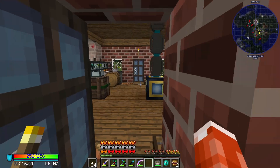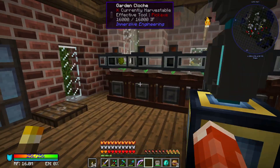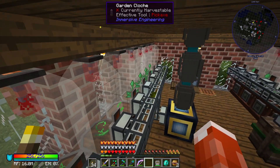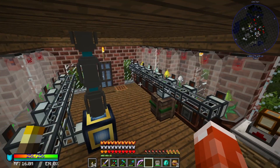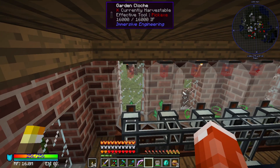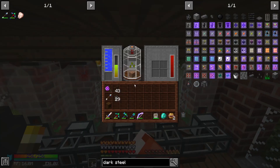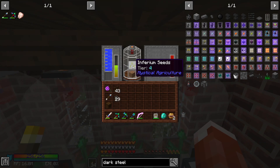Let me show you a little bit of what I've done in terms of automating the Mystical Agriculture process. You might notice that our farming building is now full of garden cloches. I have taken these garden cloches — they are currently growing inferium seeds, I think both tier three and tier four.